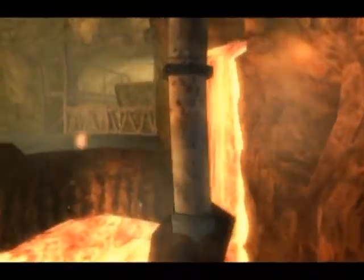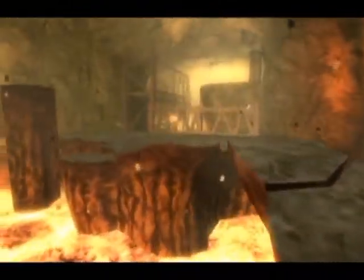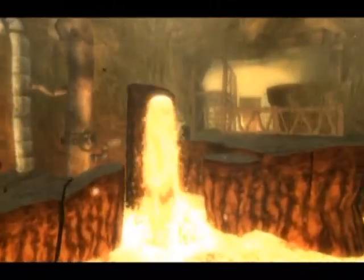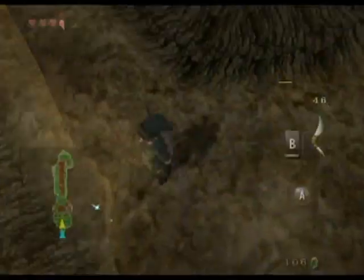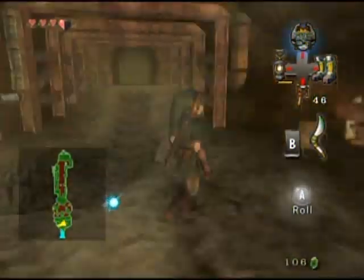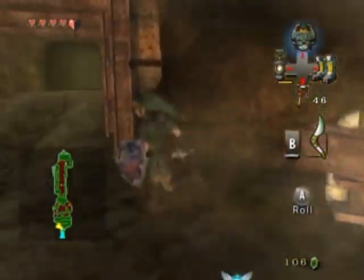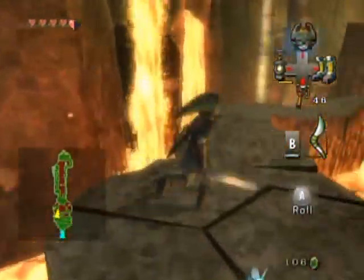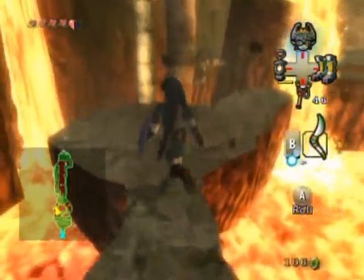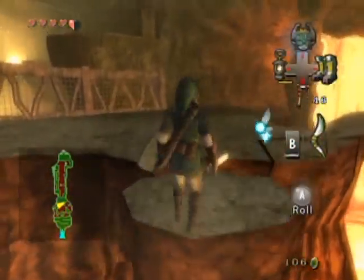Anyway, hello everyone and welcome back to the walkthrough. We are starting the Goron Mines, the second dungeon in the game, and it is 20% hotter. I love this dungeon so much. I love a lot of the dungeons in Twilight Princess — I love Twilight Princess in general, actually. It's my favorite Zelda game, so it's kind of mandatory for me to make a walkthrough on it. I'm pretty sure you don't have to take both paths on this short platforming segment at the beginning here.